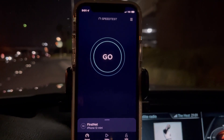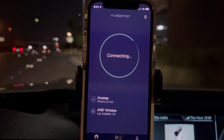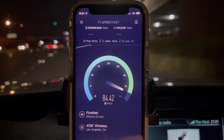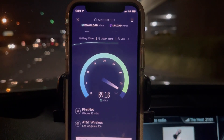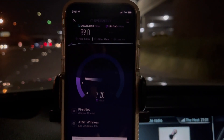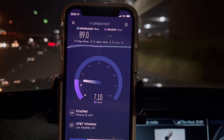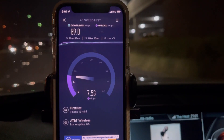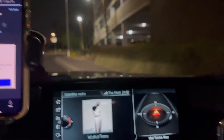Thank you for tuning in to another video. As you can tell right here, we got First Net 5G access. So let's see here: 53 ping, 13 jitter. This is just regular 5G, not even 5G Plus. We're looking at 89 down, 53 ping, 13 jitter. We're gonna speed test regular AT&T and compare on their 5G — and 7.52 on the upload.